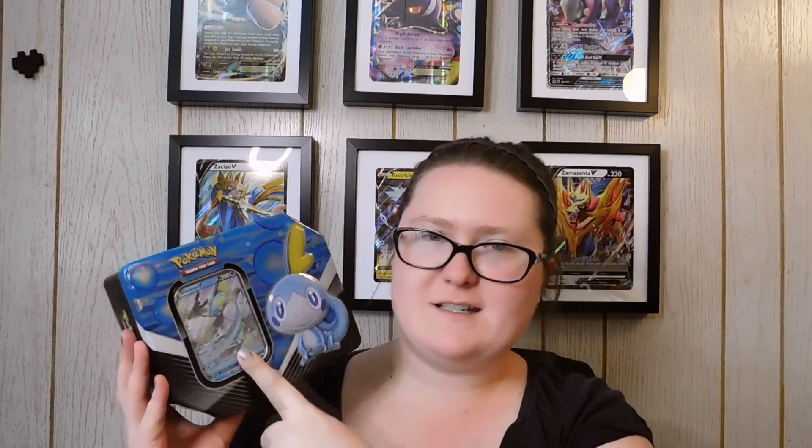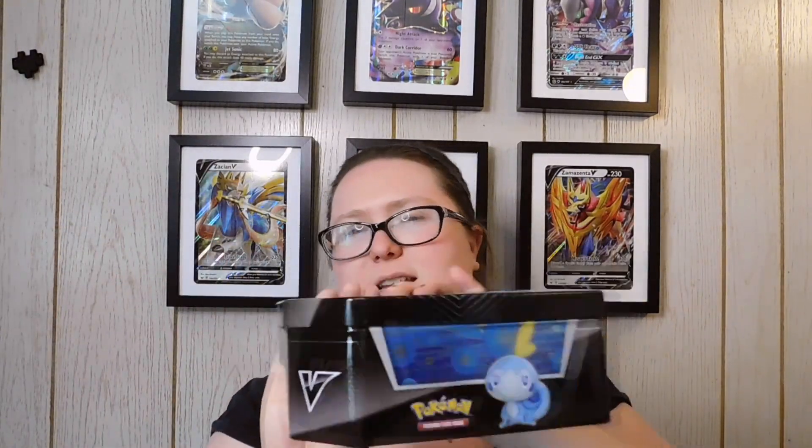I'm going to get this open so we can get a better look at it. Here's what the tin looks like outside of the plastic packaging. Of course, it's Sobble on the front. We have our boy Inteleon here, and there is Scorbunny and Grookey, and then Sobble on the sides. The other side just says Pokémon.